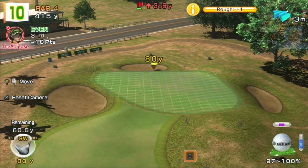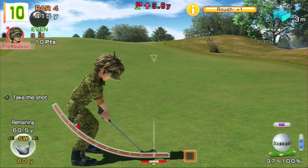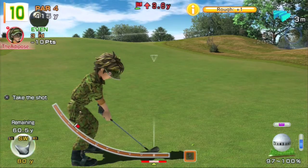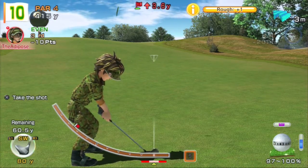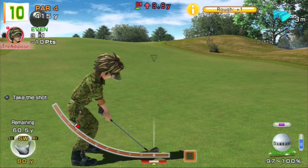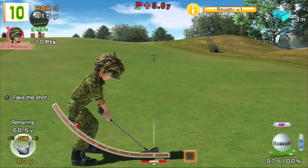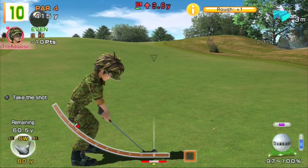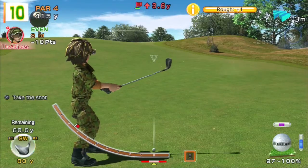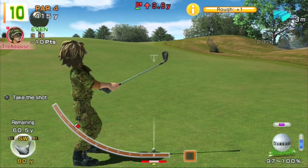We are 80 yards away, with 97% to 100% live, so we're going to get most of the power. It's 3.6 yards up but the wind is with us. I think we're going to aim just past the flag on the power indicator with some super backspin. I haven't talked about super backspins and super topspins before. To get a super backspin, you have to get perfect impact. When you're trying to get a super version of the spin, you have to press the opposite direction to the spin you want before you set the power. So I'm going to press X, push up on the D-pad and hold it, then set the power, then hold down on the D-pad for backspin, then set the impact.